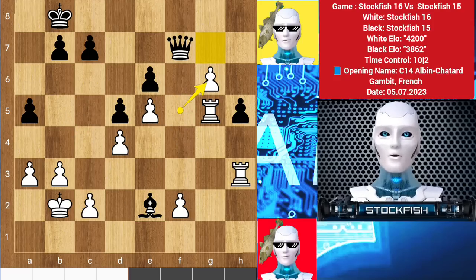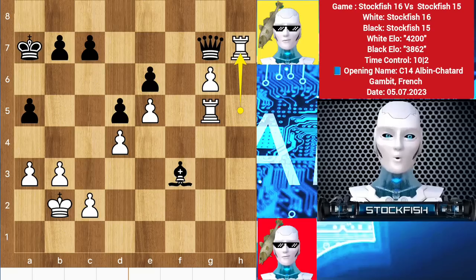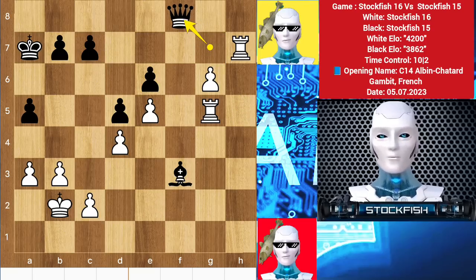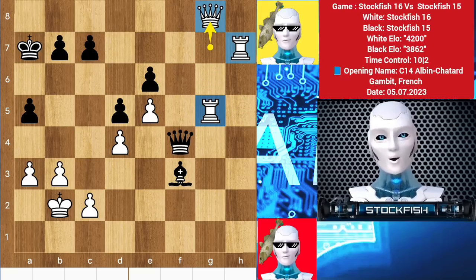So after f takes g6, if black plays queen g7 to stop the pawn — let me show you the variation: f3 will come, king a7, rook takes h5, bishop takes, rook h7 to get the rank, queen backs to g7, then I will promote the pawn into a new queen. I will win the game completely because I have three major pieces. You may go for a queen check but the king will be very secure in the structure.